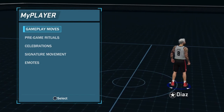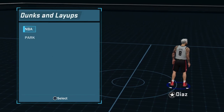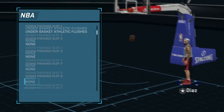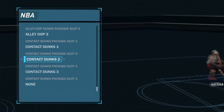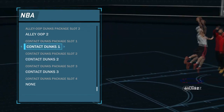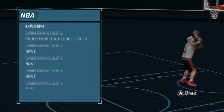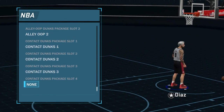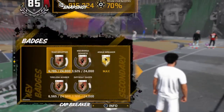Before you step on the court, you're going to want to make sure you only have contact dunk packages equipped and nothing else. You could have the under-the-basket ones like I do — I have the athletic flushes — but other than that, nothing else. No park dunks; those are the worst ones, because when you have other dunk packages equipped it decreases your chances of getting a contact dunk. This has been the same since 2K16 — as soon as I took off all my other dunks like the flashy ones, the Vince Carter, tomahawks, and 360s, I automatically saw the difference.